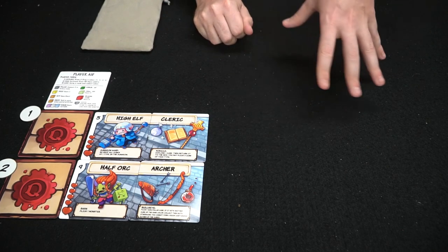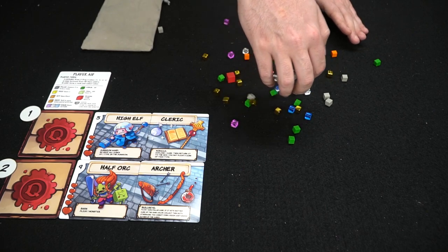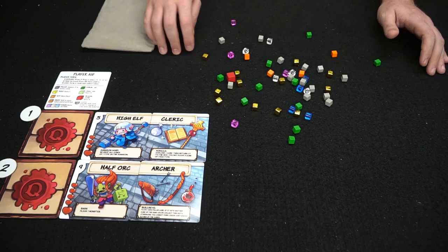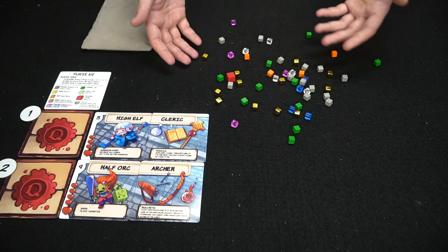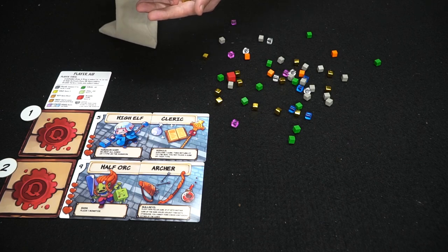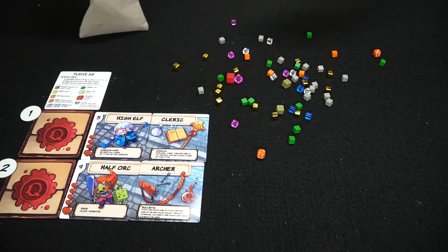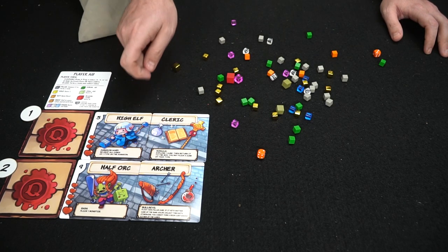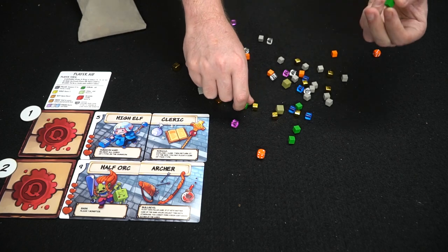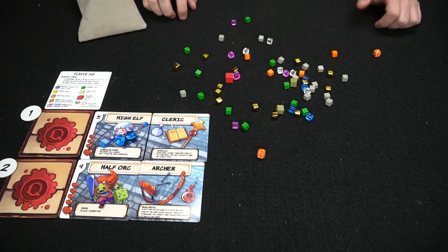If cubes fall off the table during setup, put them back; after that, any out-of-bounds cubes go to the next player. So I'll drop this and make a dungeon. Based on player count, each player draws a certain number of cubes from the bag — in a two-player game I believe it's six. You draw them out and drop them as well. The first player then selects one of their two abilities; this player chooses to re-drop all cubes of one type, selecting green.